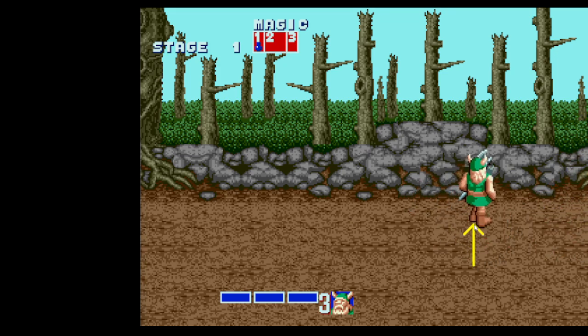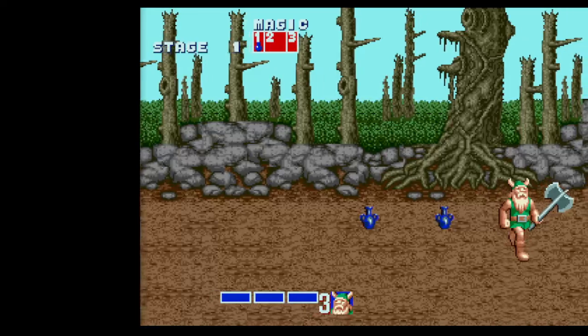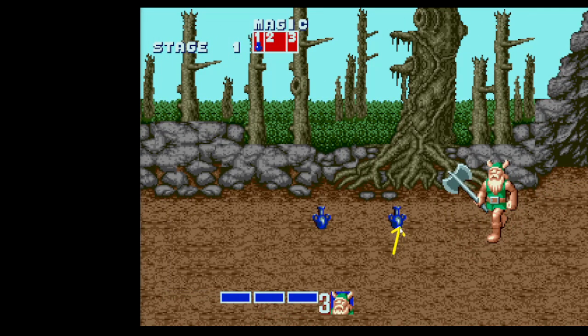Move back up onto the same vertical position between these two lines — that is the correct positioning. Keep holding right and you'll notice there are two pebbles in the background. Don't go further than the rightmost pebble; a thief is going to run onto the stage and if you hit him too early you won't be able to get a second attack in because you'll knock him too far off screen. Wait for the thief to run on screen a little bit, then get two attacks in to knock both bits of magic out of his hand. We're not going to pick up any of the magic — that turns out to be slower.